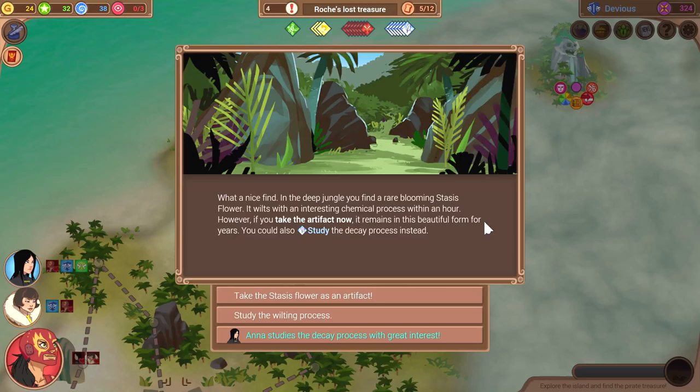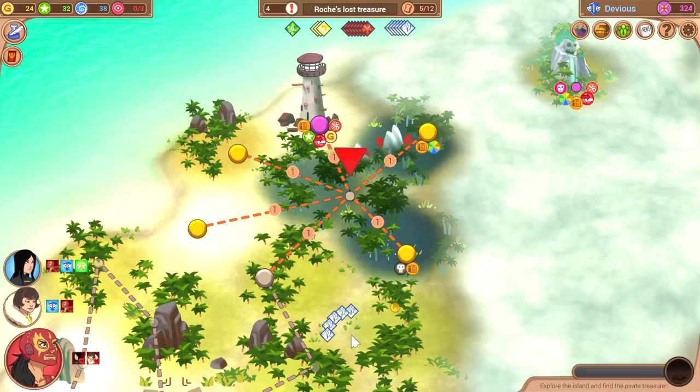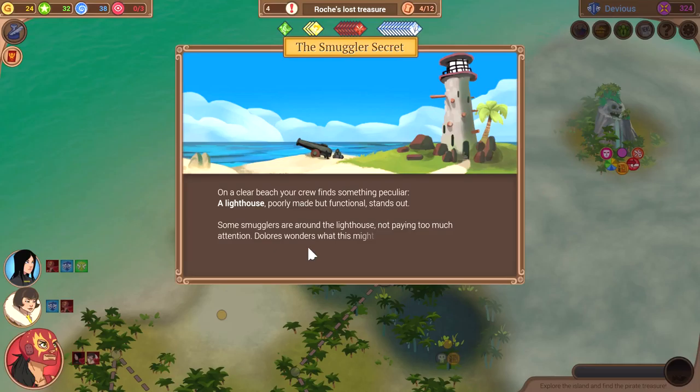What a nice find. In the deep jungle, you find a rare blooming stasis flower. It works with an interesting chemical process within an hour. However, if you take the artifact now, it remains in its beautiful form for years. You could also study the decay process instead. Well, she's a scientist — she wants to study it. I'm going to need the research. Engineer or rogue, we have that.